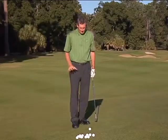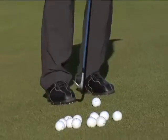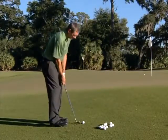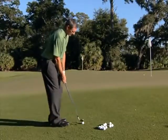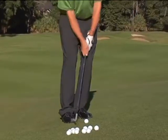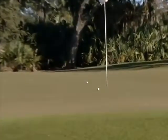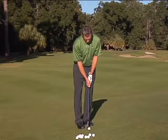As for the other fundamentals on chipping: the ball should be back in your stance towards your right foot, your weight should be towards your left foot, and your stance is slightly open. The reason for the open stance is so your hips are out of the way and your arms won't run into your left leg on the follow-through. Hands forward helps create a downward hit. You want just a little downward hit to play a basic chip shot.